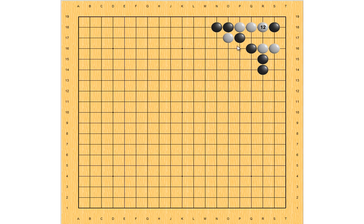So now black needs to play this move, and because the corner is not alive yet, white still needs to protect the corner like this. In this situation, white gets the corner and black gets the outside. Also, black gets sente, so it can start developing this outside moyo.